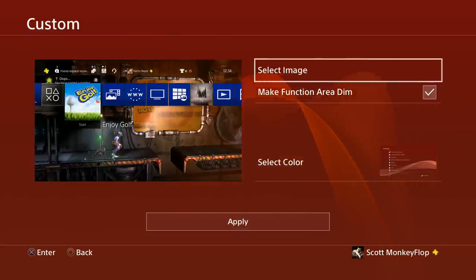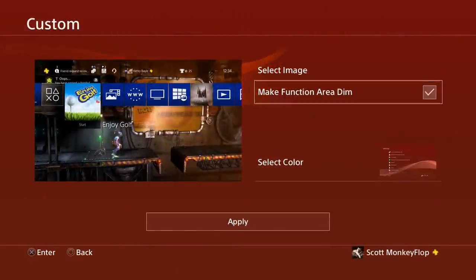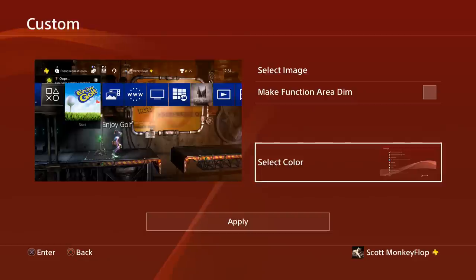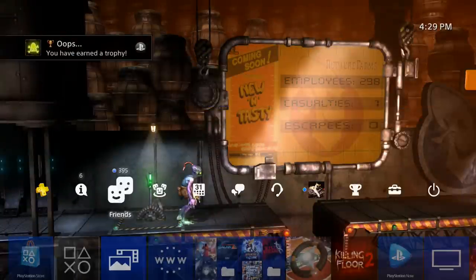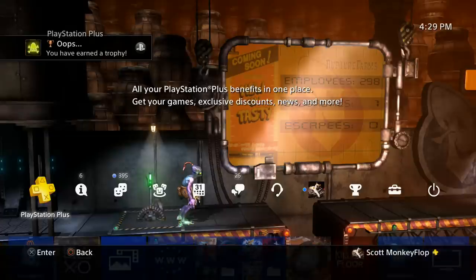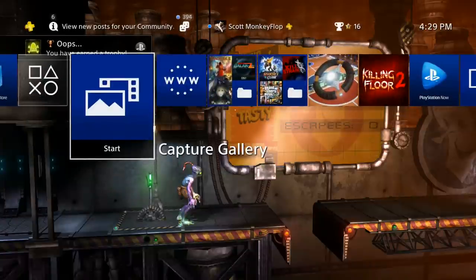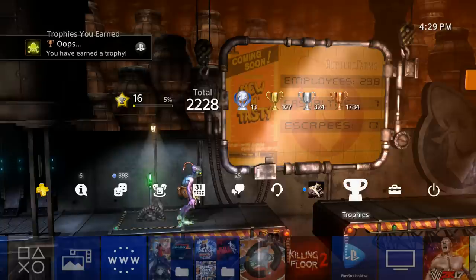The steps are pretty simple. You can go in and select a different image if you want. You can make the top part a little dimmer so you can read your notifications. Set the color you want, hit Apply, and it will be set. Let me know what you think — if you take two seconds to hit Like that really helps. Subscribe if you haven't already. I hope this tutorial helped, and let me know in the comments below — you guys are awesome!